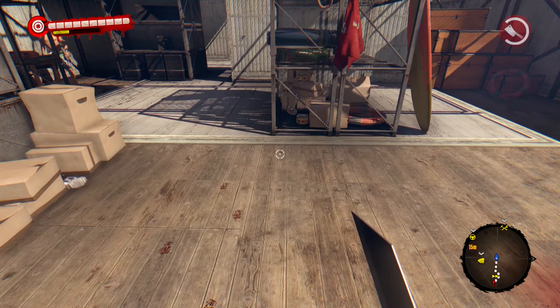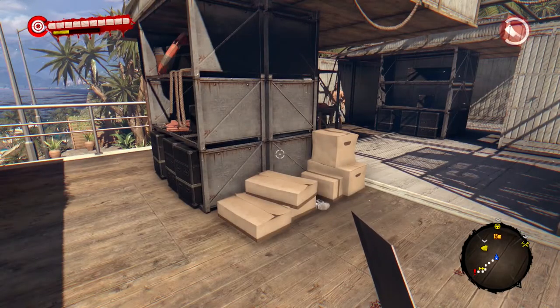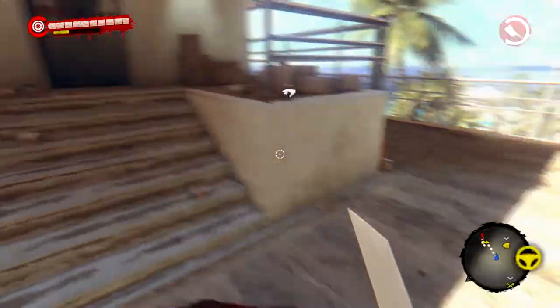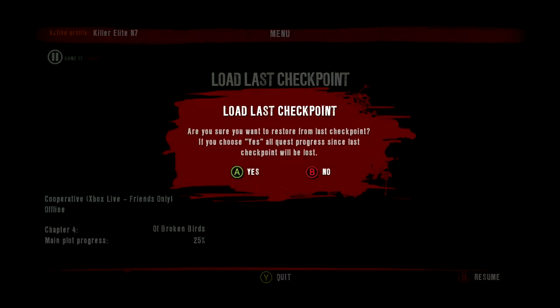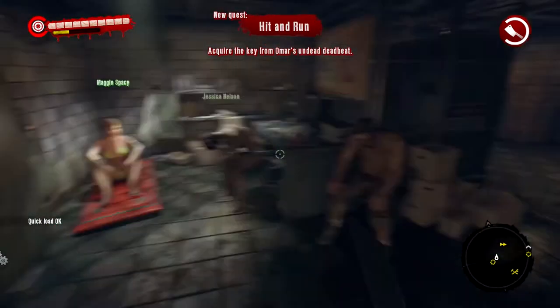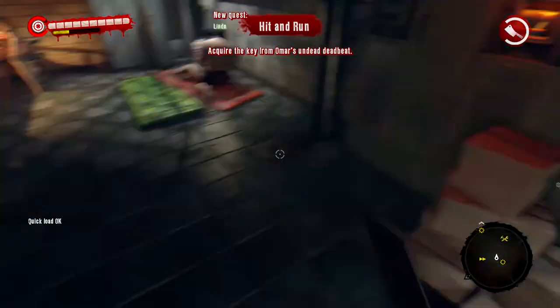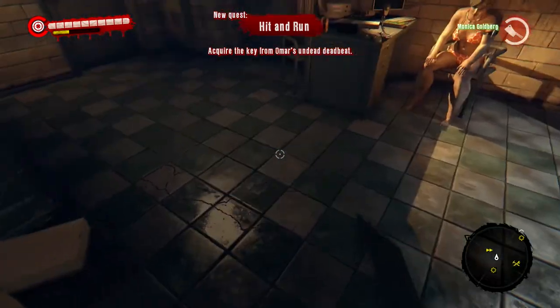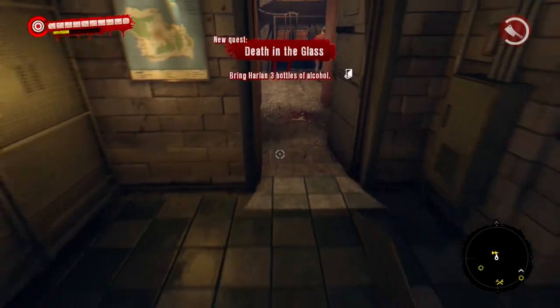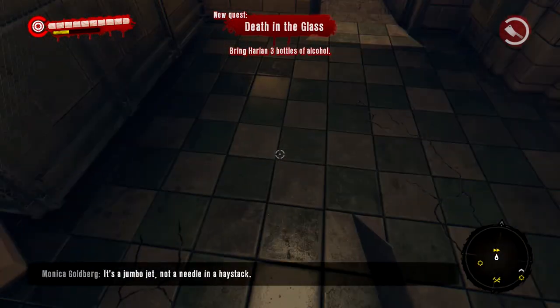Hello, what's going on, Killer Elite here with a brand new video of a duplication glitch in the new Dead Island game for Xbox One. What you want to do is load up your last checkpoint. Just make sure you have an easy way to kill yourself, like with bombs or jumping off.